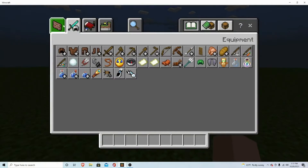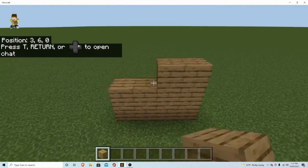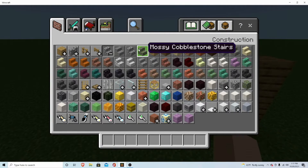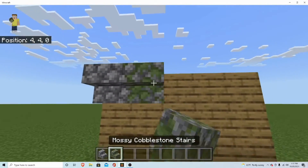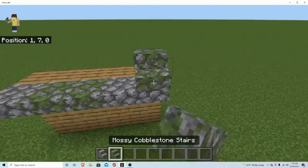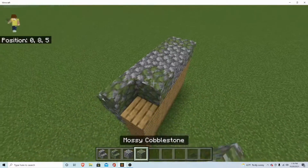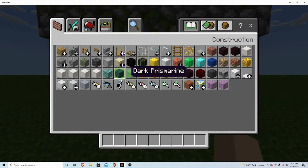Alright, so let's just make a little wall for our shop — nothing too crazy, just some decoration. There we go. Now we can grab a sign and get started.